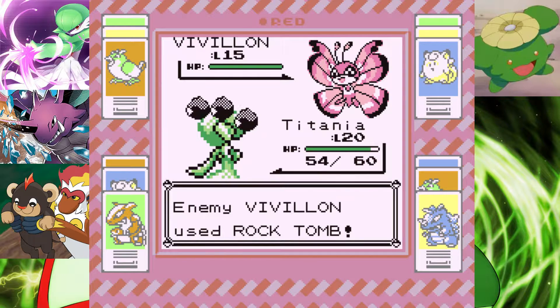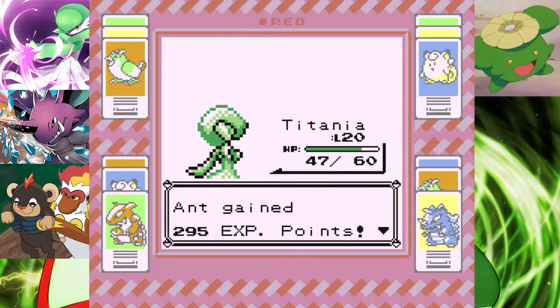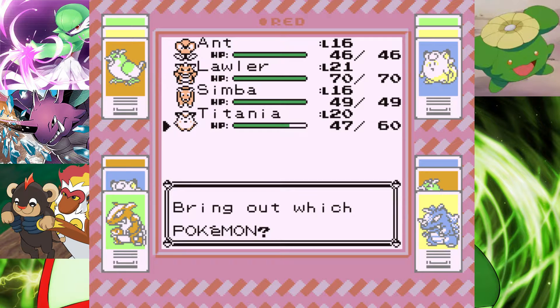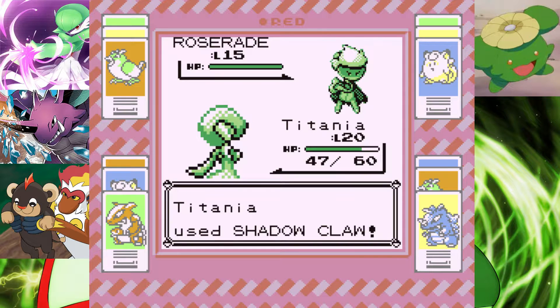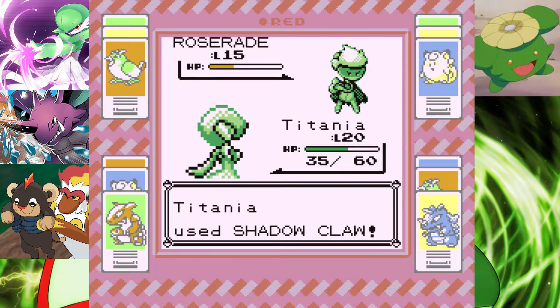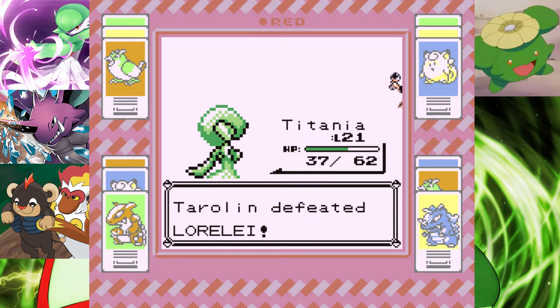Okay, that's good. Go for the Rock Tomb. I want to get Titania up to level 21 anyway. I don't want to die. Roserade — Ant can't take it down, Simba can't take it down, just stay in with Titania for now. Yeah, that was the right move. Hydro Pump — going down. Level 21, I'll take it!